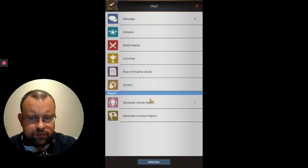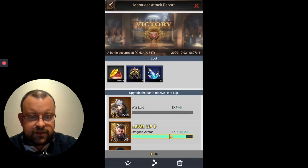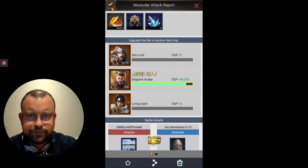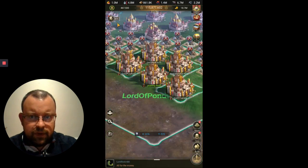My legion has now attacked the Iron Swordsman. Going into the marauder attack report, Dragon's Avatar gained 46,200 XP from attacking that level 15 Iron Swordsman.